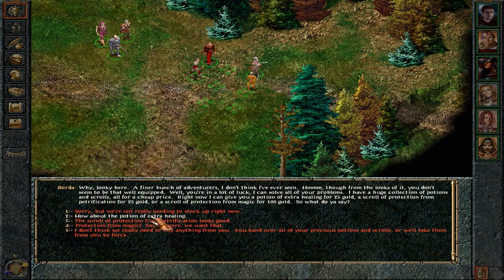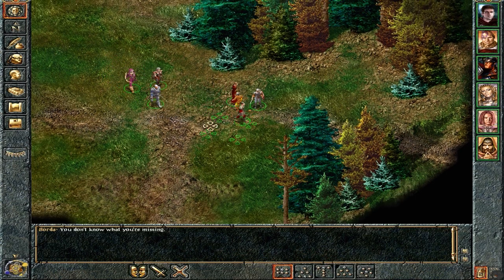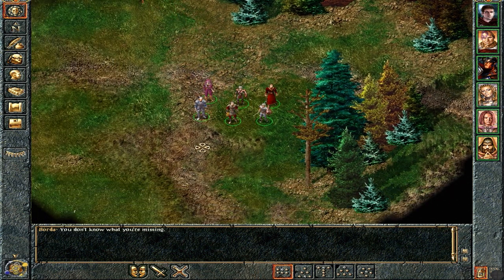I've already explained that Marcus thinks highway robbery and banditry is kind of cowardly, so he generally doesn't approve of that sort of thing — we're not going to rob him. I don't really trust him either, he could be selling us faulty items. He was offering a potion of extra healing for 25 gold — it seems almost too good to be true, honestly. I don't really need to stock up right now. That was technically him speaking to Khalid, but I feel like Marcus would probably speak up instead in a situation like that.